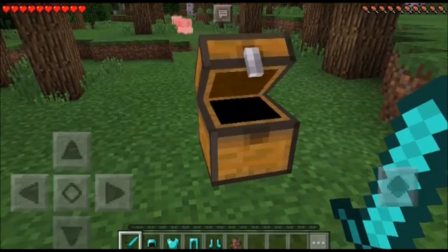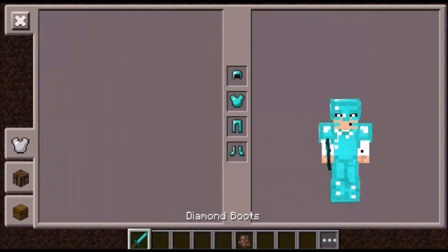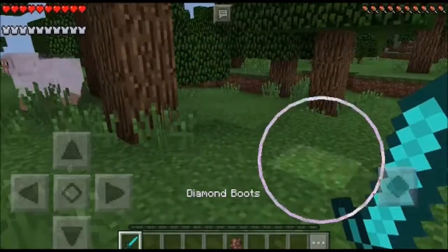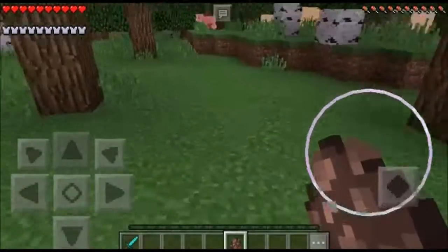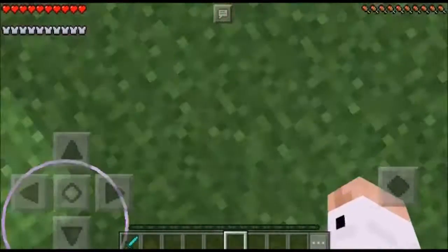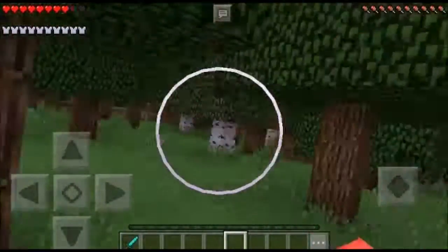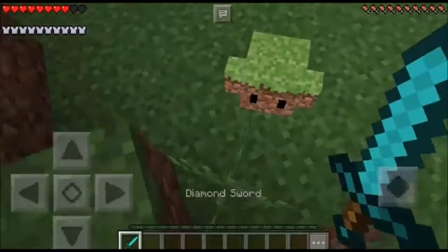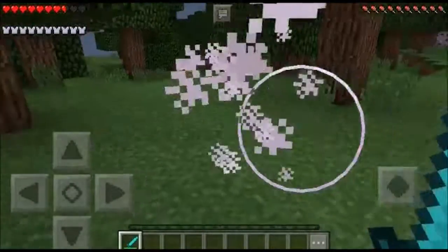We'll grab a villager egg because that's what they are disguised as. Let's look at the creature first before it comes at us. That's the creature, and the baby ones do attack — they do a good amount of damage. As you can see, the kid is actually whooping my tail, so let's go ahead and get rid of it.